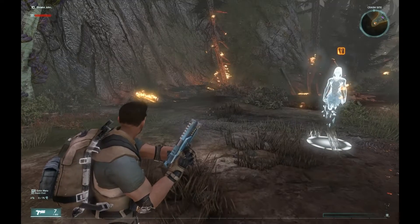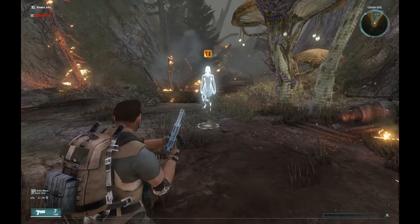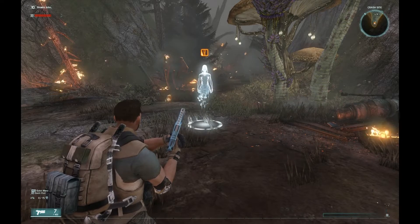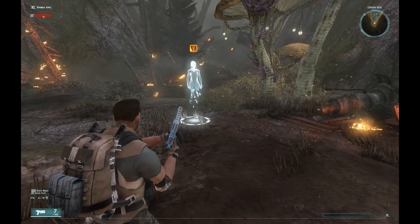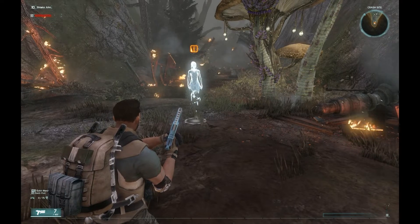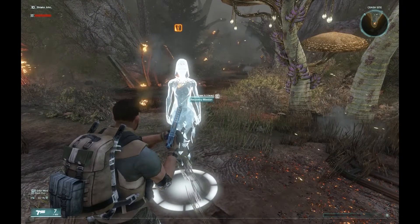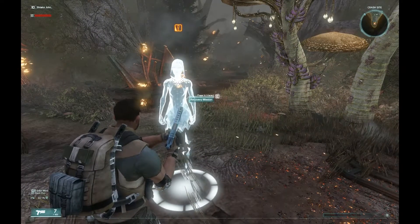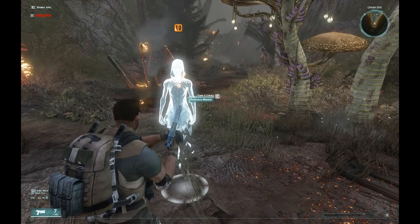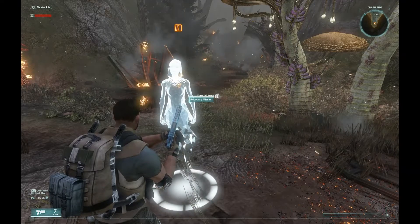I'll probably make another video later showing more about the UI, because for PC users the UI is pretty non-intuitive. But for right now, since a lot of the UI menus are turned off in the tutorial, let's just go ahead and move forward. The tutorial basically takes you through picking up extra gear and then picking your starting ego power, which is your power cooldown for hotkey one.